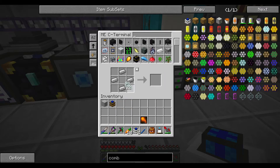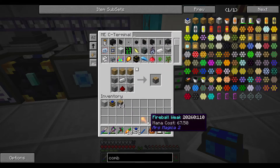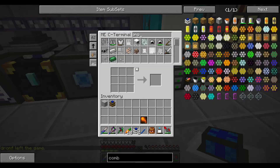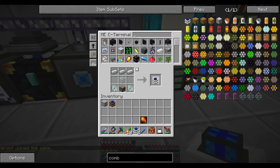I just made 22 iron gears. We need more pistons - let's shift-click on the pistons. I'm getting low on iron though - iron is only 127. I'm actually really low on iron. That's alright, just means I need to do a bit more mining.